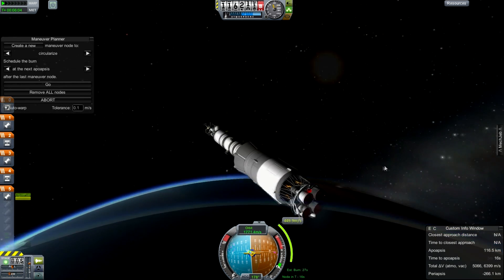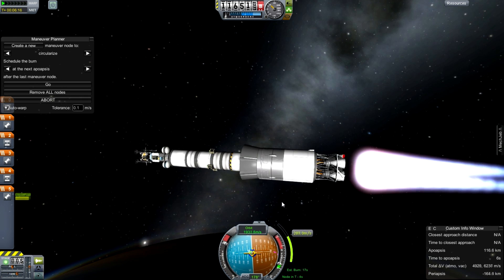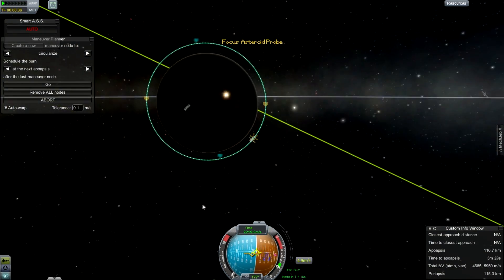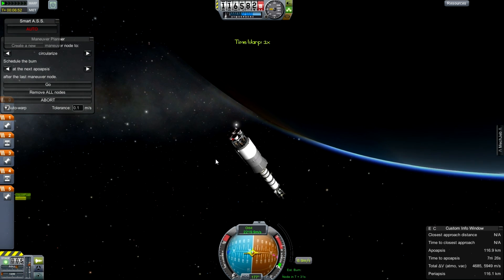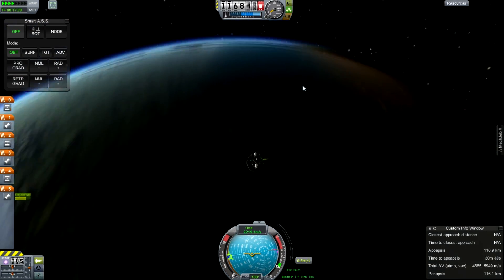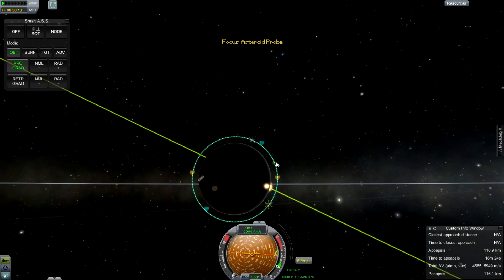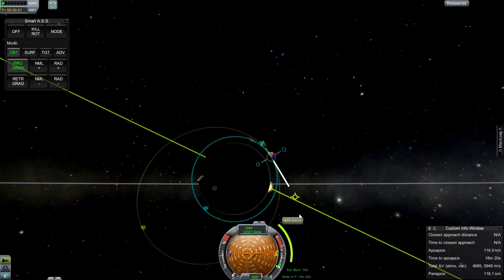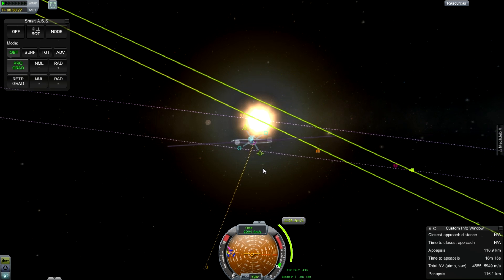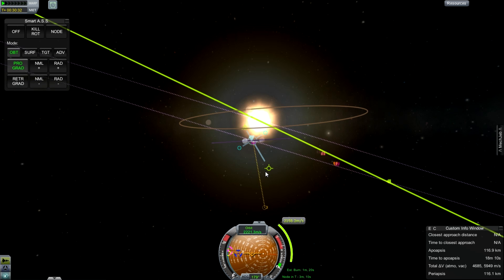Now we'll bring up the autopilot and circularise. The shrouding is a little roomy — I tried a few different designs but this is what I came up with. Strap-on tanks were the right size, but they needed too many fuel lines to be weight efficient. On top, we've got a space probe with a secondary object. I've put this onto a polar orbit because we're going into an inclined orbit — we want to thrust downwards to match inclination with the target orbit.